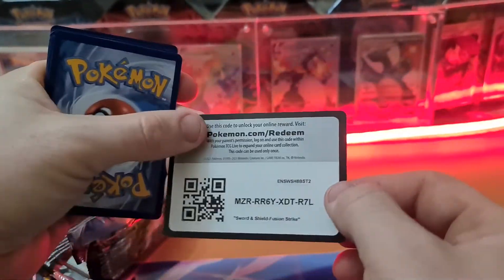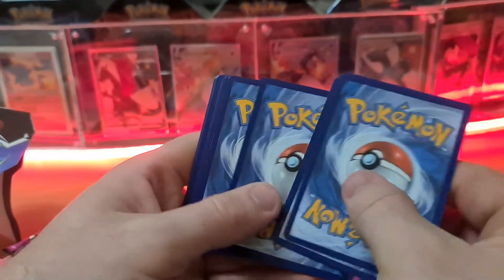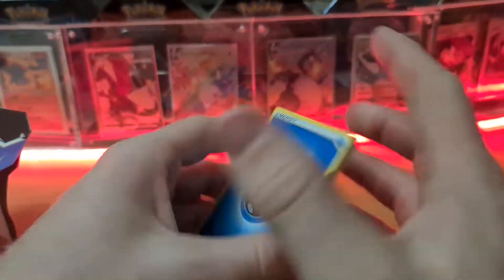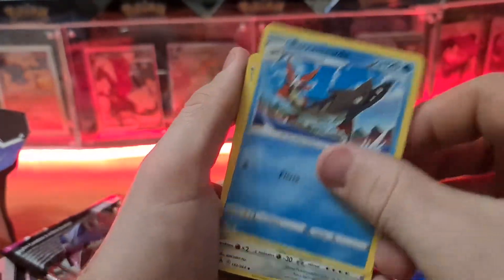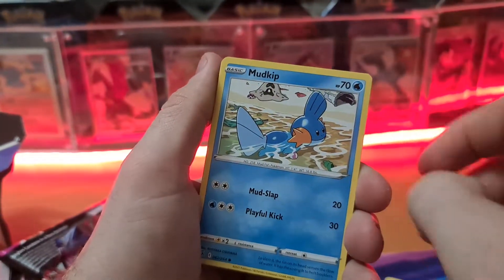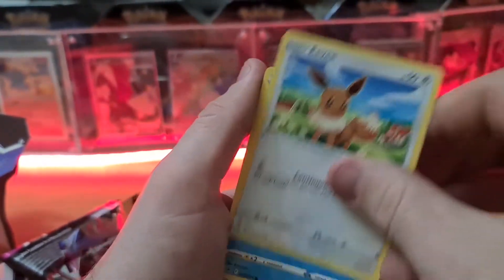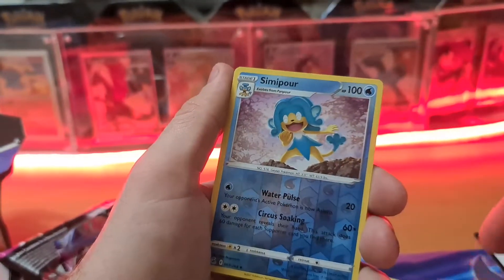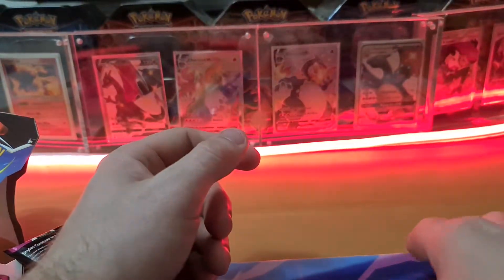Oh my God, we've had no luck already. Let's just go for the ride and see what we find. There's gonna be another non-holo. Quick Ball, Barrascuta, Copperajah, Mudkip, Caterpie, Morpeko, Eevee — all the cute Pokemon today. Simipore and an Absol, the Natural Disaster Pokemon.